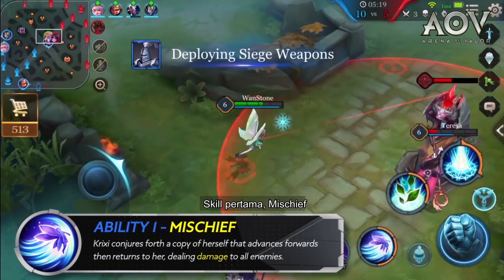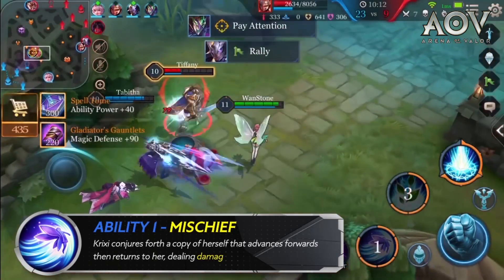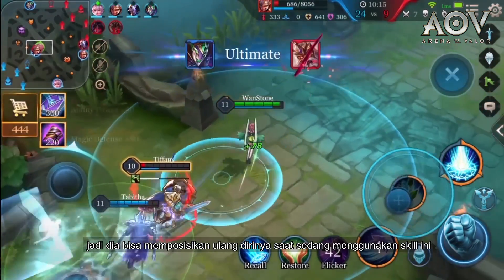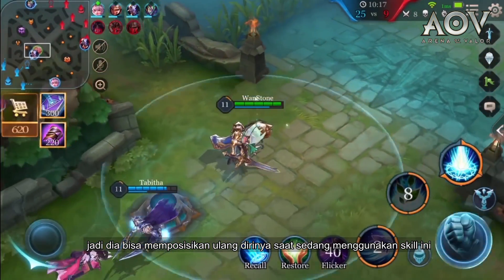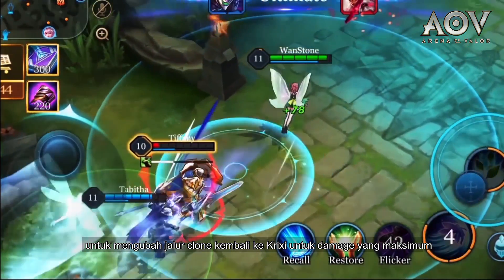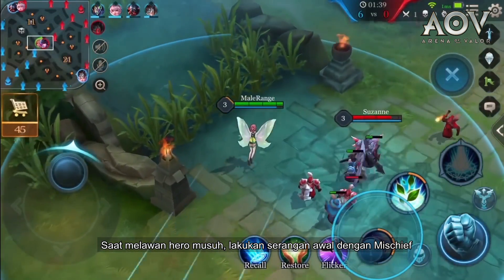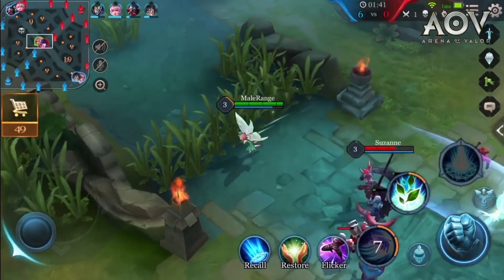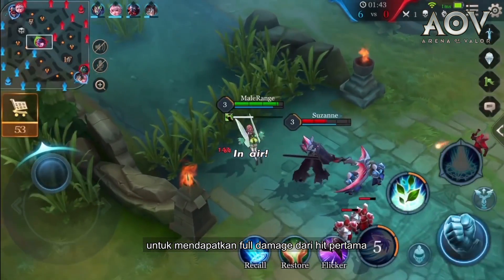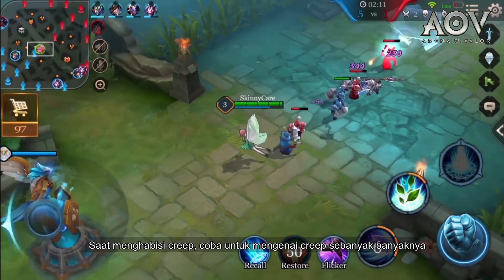First ability: Mischief. This is Crixie's bread and butter for poking the enemy. Note that the clone will follow Crixie, so she can reposition herself in the middle of using the ability to change her clone's return path for maximum damage. When fighting an enemy hero, get the initial hit off with Mischief to exploit the full damage of the first hit. When clearing minion waves, try to hit as many minions as possible.